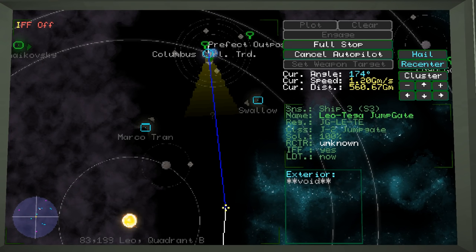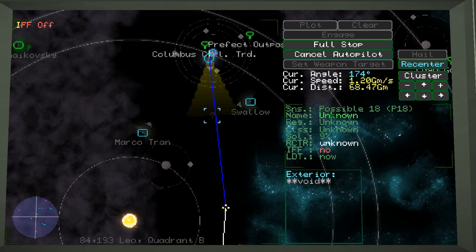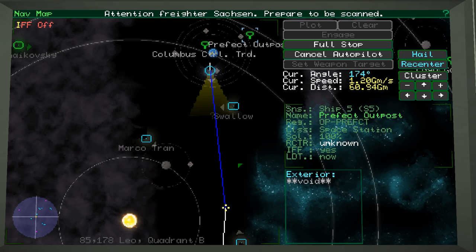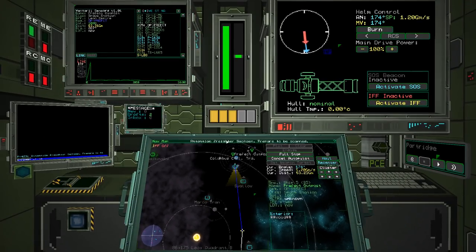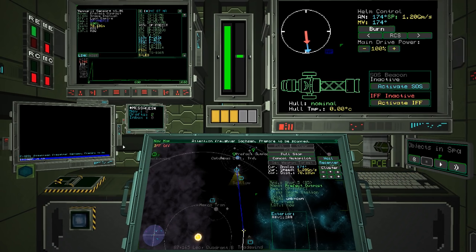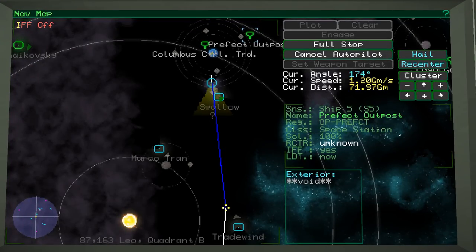We've got a yellow line — we've detected something ahead. Possible contact 18. Blue contacts are the authorities or military ships. Green ones are space stations or other traders. 'Attention freighter Szechuan, prepare to be scanned.' I have no problem with that because I'm not carrying any contraband, so I'm going to get scanned by the Swallow.